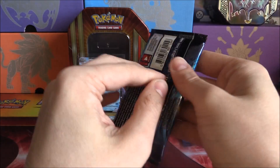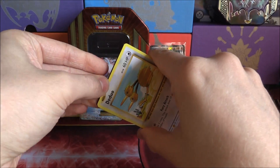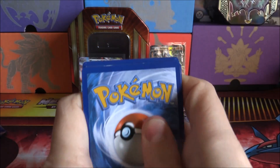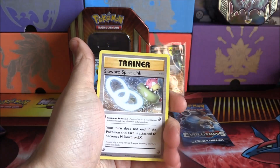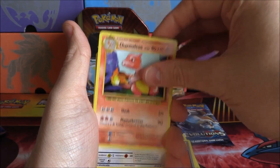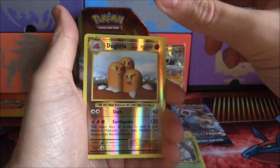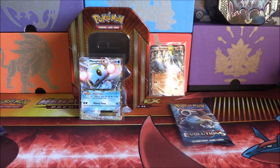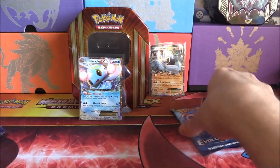Down to two Evolutions packs. Hopefully we can go two for four — maybe pull a Break, that would be pretty cool. There's the code card. Look at that damage on the corners. If it is something good, then fair enough, but we're just going to have to wait and see. Slowbro Spirit Link, Super Potion, Charmeleon, Doduo, Pikachu, Staryu, Onix, Weedle, Reverse Do-Trio, and a Farfetch'd. That is a Reverse Rare — so that's two Reverse Rares plus an EX.